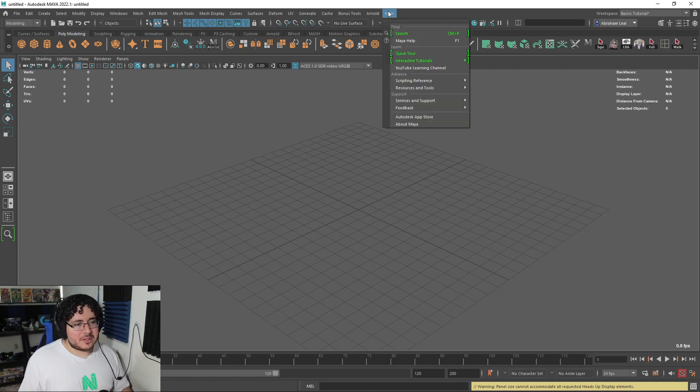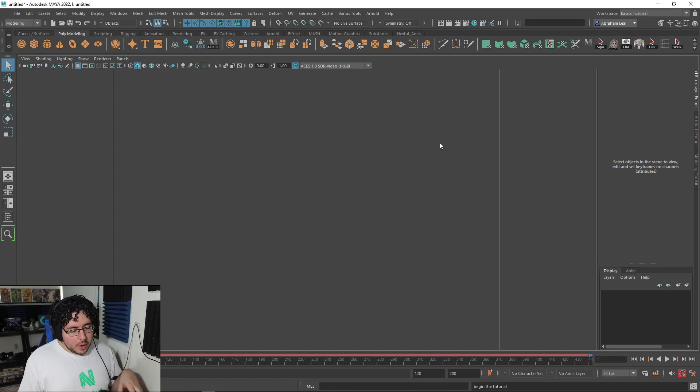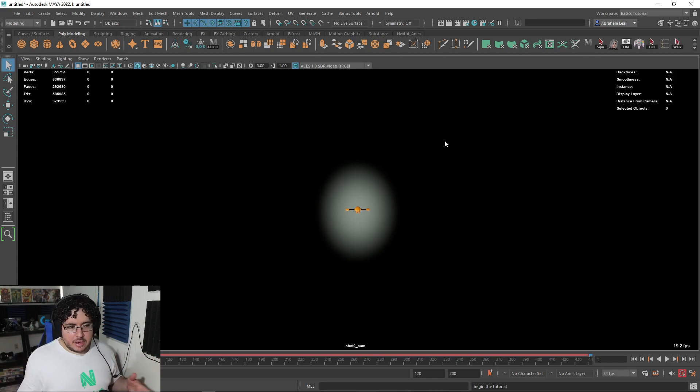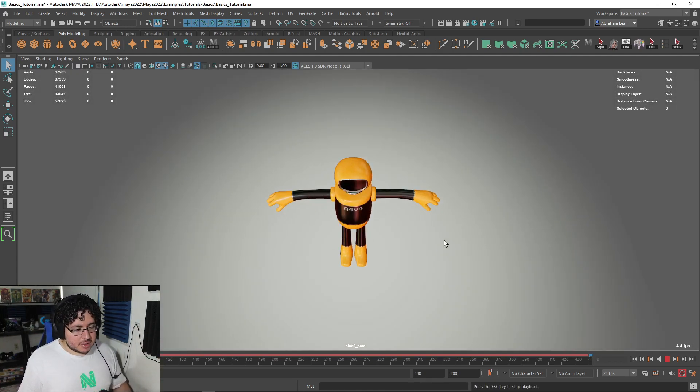I want to show you something very fun that I found here in the Help option: we have Interactive Tutorials. If we go into Basic Skills, there are these new files where you're going to be able to learn certain things about Maya. It's the basics, so if you've taken any of our courses you probably already know all of this. However, it's cool to see how they've gamified Maya so that you get this little interaction sequence where you learn the ins and outs. I usually like going into these things even after 10 years of experience, because every now and then they show a tool I've never noticed.